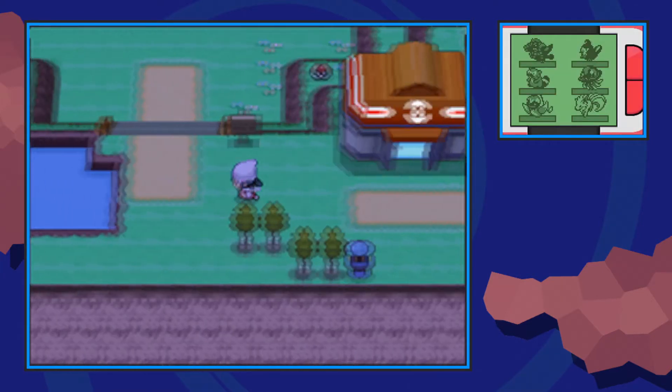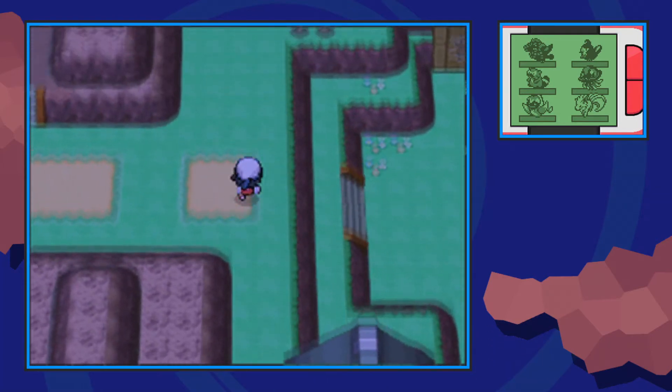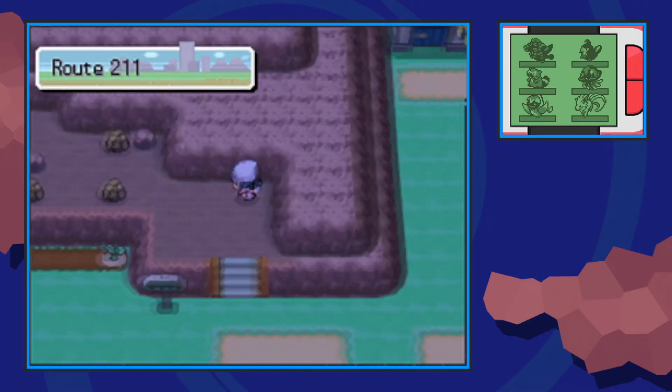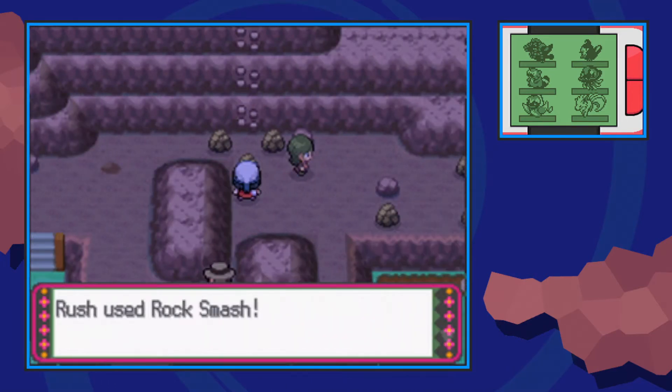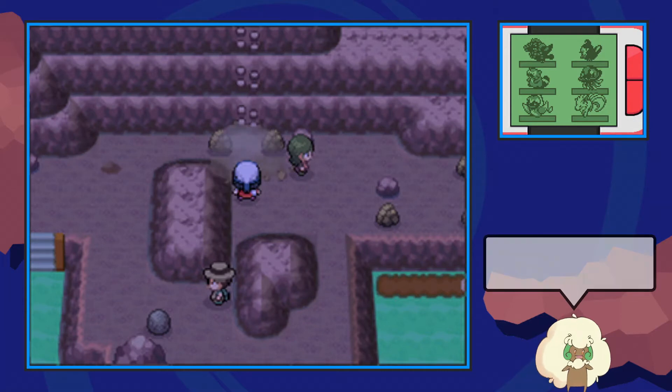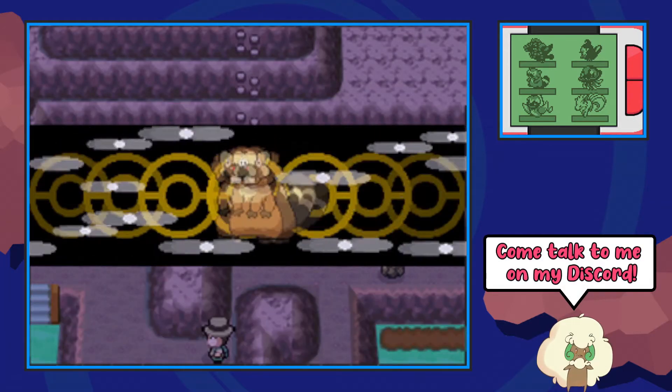First, we're going to start off and fly to Celestic Town. All you're going to need is Rock Smash and Rock Climb, so you can get this as soon as you get Rock Climb. Make your way into Route 211 and go ahead and smash this rock behind the Ace Trainer, and then Rock Climb up this mountainside. The TM will be sitting at the top of this little mountain here.